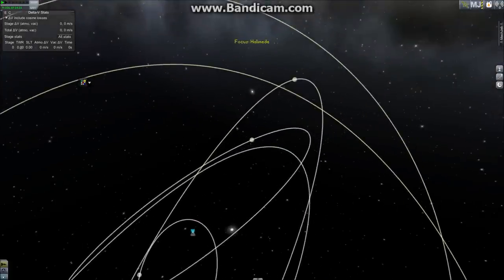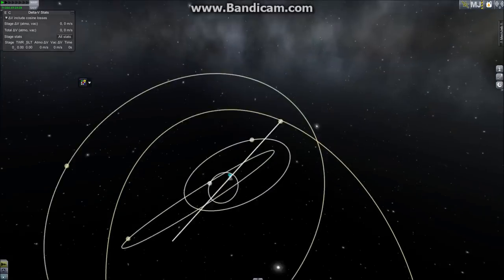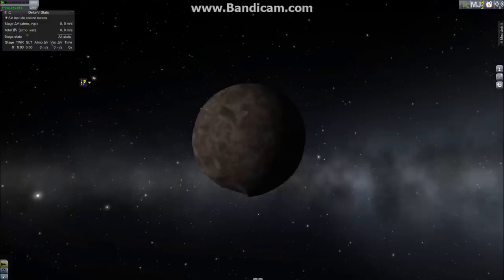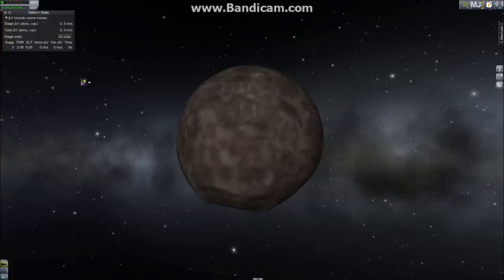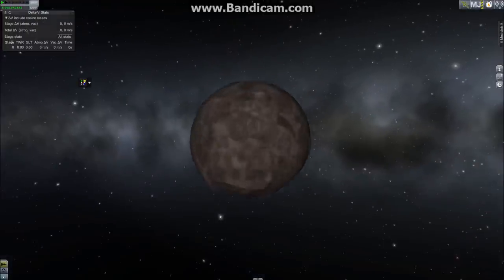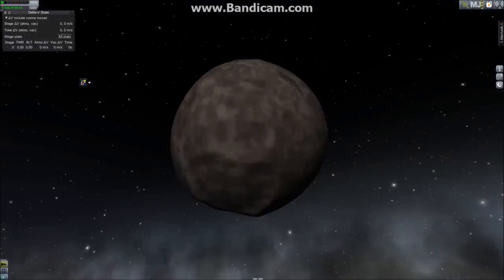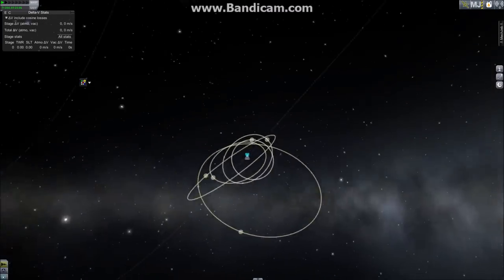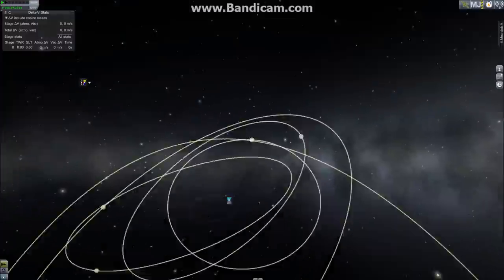Halimede is an outer moon, recently discovered, and it orbits retrograde due to its massive inclination and eccentricity — it's very far from Neptune. We don't have any real pictures of it, so these are Space Engine's interpretation. Radius of 31 kilometers. When you consider that Deimos has a radius of approximately 6.2 kilometers and everyone considers that a perfectly fine moon, you've got objects way bigger than that that no one even knows about. It should be very fun to send missions out here.